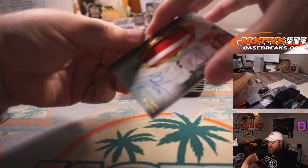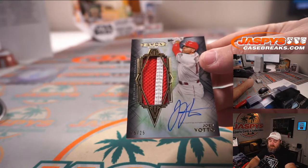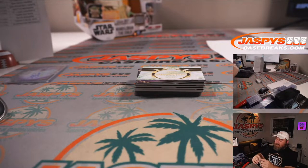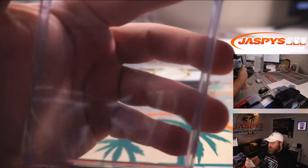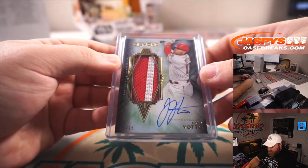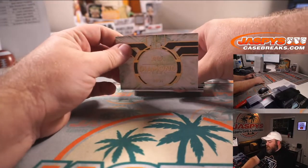Going Cincinnati Reds — Joey Votto, 15 out of 25. Cincinnati Reds is Steve Lock. He was inches away from breaking the record for most consecutive games with home runs. Nice two-color patch auto there — Steve Lock and the Reds.